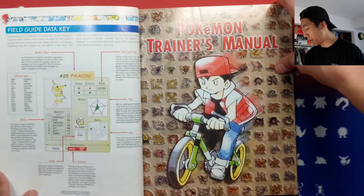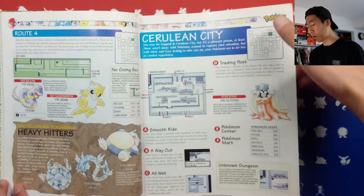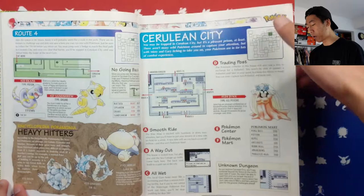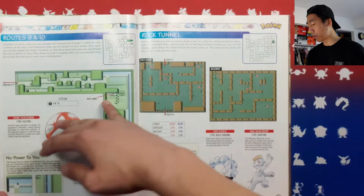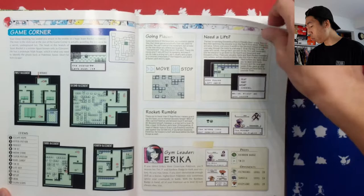Pokemon Trainer's Manual — I think this is where we actually get into it. So we start off with Pallet Town, choice of a starter: Squirtle, Bulbasaur, and Charmander. It kind of goes through each gym and each area. I don't know in what detail — I haven't really taken a good look at this — but it gives you a comprehensive map of each area. We have Lavender, Celadon City, and the Eevee that you can get from some guy in Celadon City — he just gives it to you.